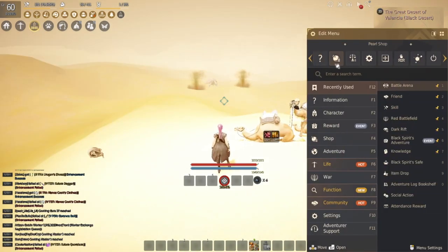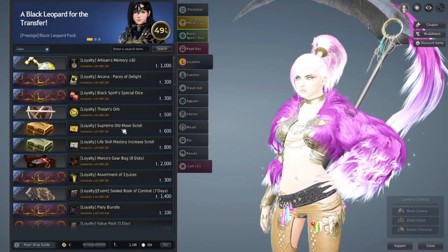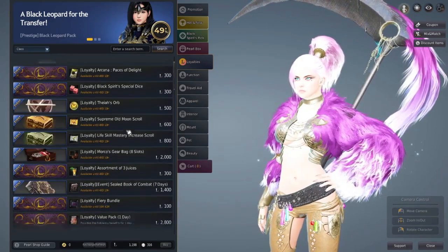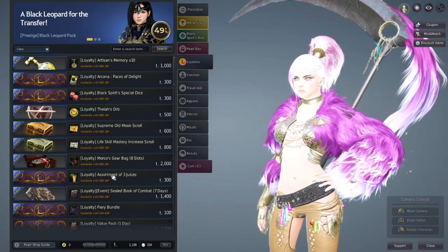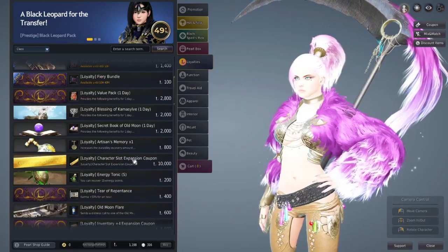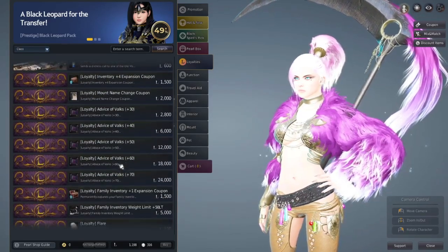We're going to press escape and go into the Pearl Shop right here, then click on Loyalties. Now we can see all the awesome free stuff we can get. There's a new system where you can get limited edition loyalty point rewards. All of the ones at the top stay available until a certain date. Some of these are great rewards, but we want to cover the bare bones, most essential top five loyalty point rewards.